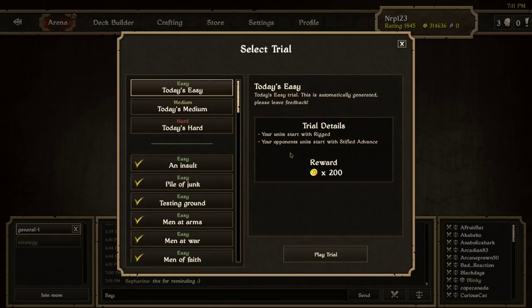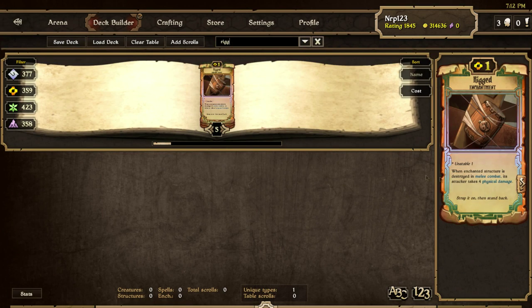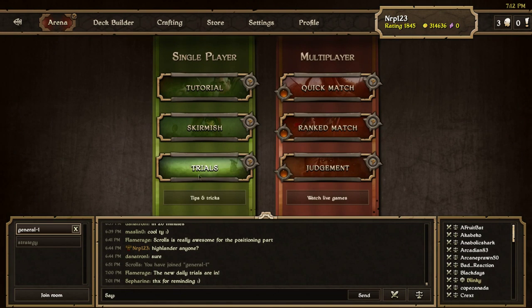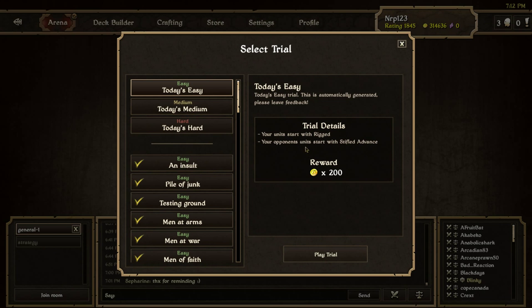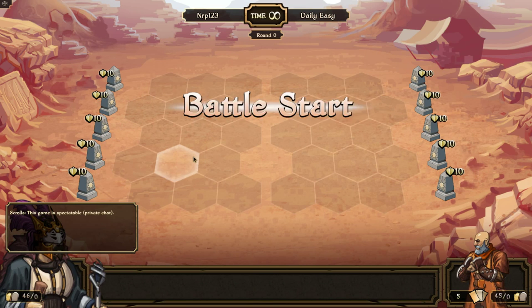Rigged — the scroll says it can only be enchanted on structures. When an enchanted structure is destroyed in melee combat, its attacker exports physical damage. Does that mean when my creature with rigged is destroyed in melee combat, the other creature won't take damage because it's not a structure? I don't know, we'll see. My opponent's units start with stealth at advance, so it's pretty hard for my opponent to overcome. This should be easy, let's get this done.